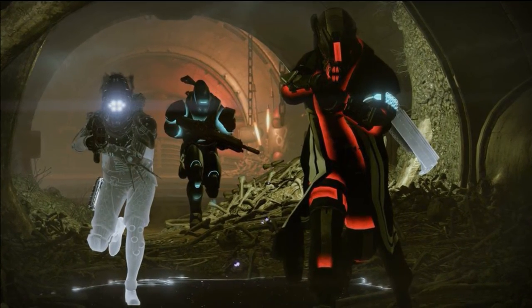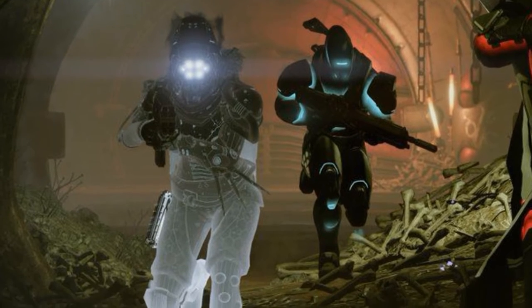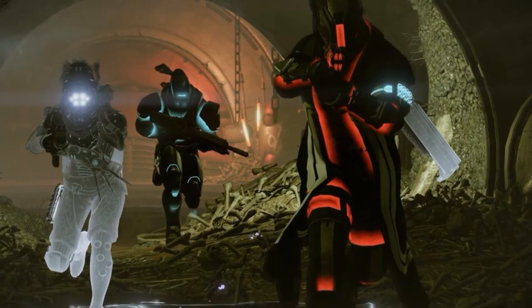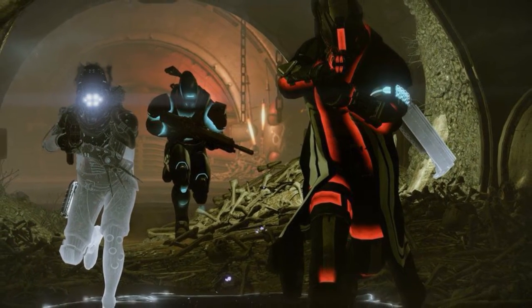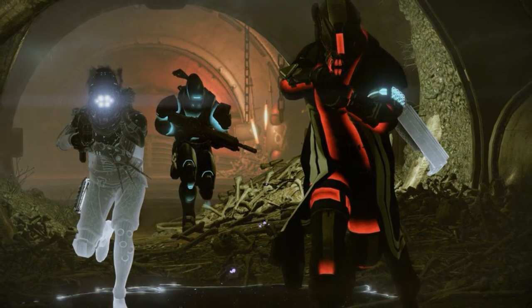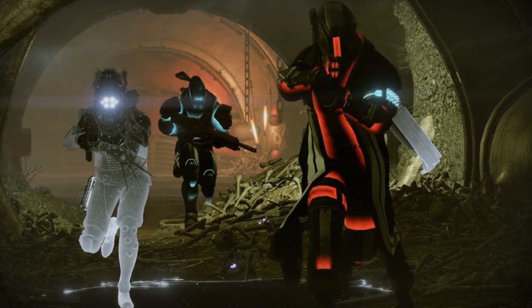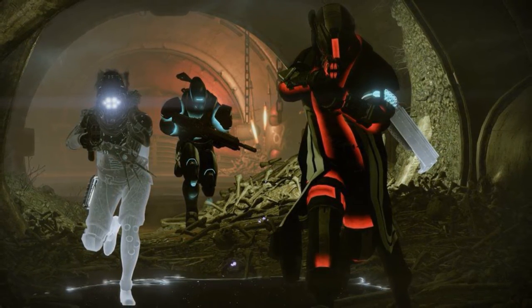As you can see, there's also some new armor. It appears that the Hunter now has the Taken Shader, which could also be armor — it could be tied to the armor, who knows. You also have new Titan and Warlock armor, where they appear to have light emitting from joints and certain cracks in the armor. It looks simply amazing.